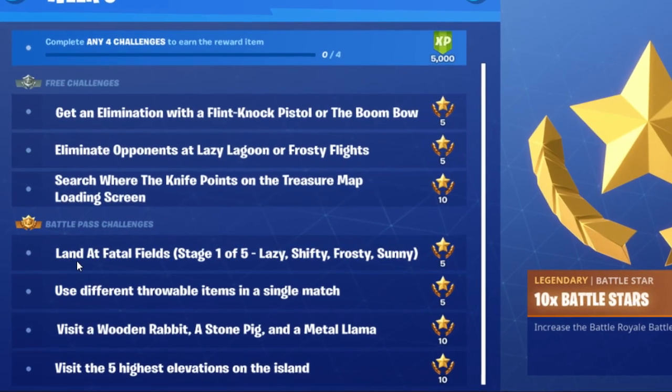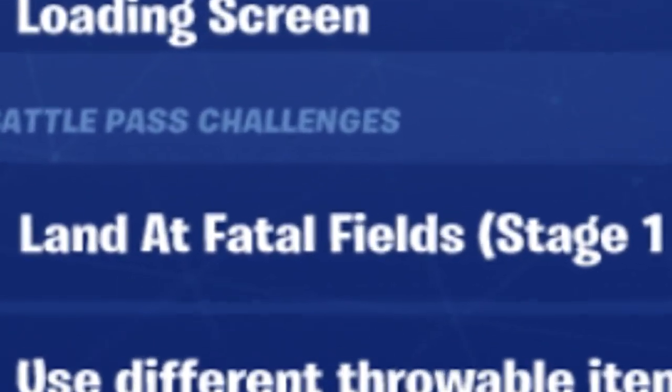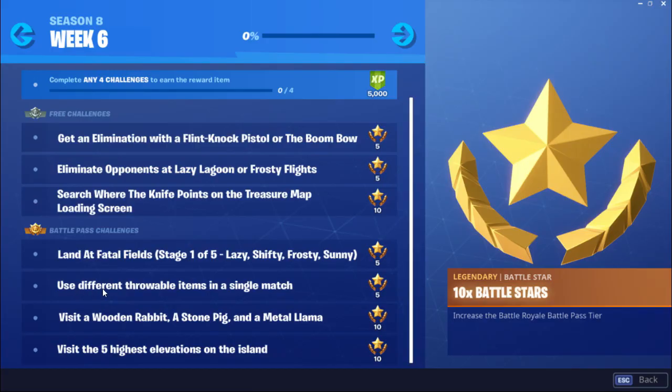Next up we have Battle Pass Challenges: land at Fatal Fields, Lazy Lagoon, Shifty Shafts, Frosty Flights, and Sunny Steps. After that we have use different throwable items in a single match.